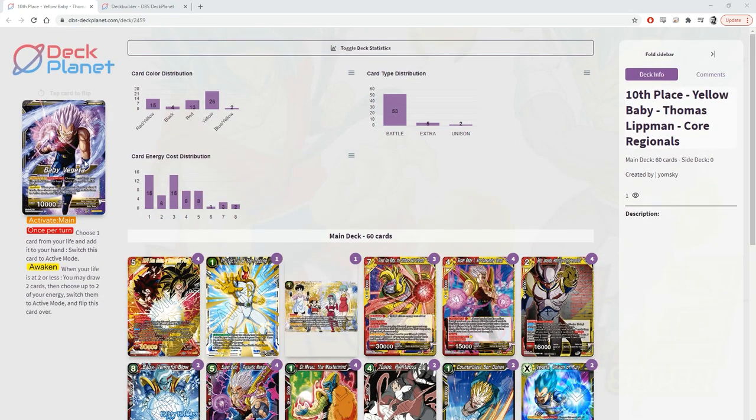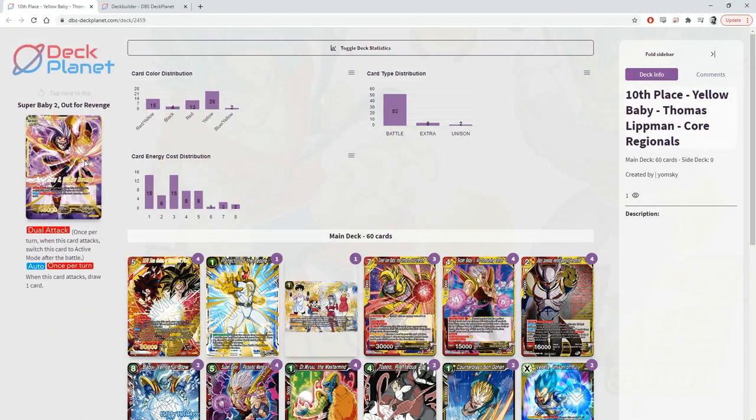Baby Vegeta has been around for like a year and a half. He was pretty popular and was a pretty standard deck in the meta when he came out — around fall of 2019. The star deck leader has once per turn: choose one card from your life, add it to your hand, switch this card to active mode. When your life is at two or less, draw two, untap two cards and flip the card over. The back side has dual attack inherently, so your leader can do three swings if you sequence it right. Also, auto once per turn when this card attacks, draw one. Really aggressive — the idea is to awaken super early, like on turn two.